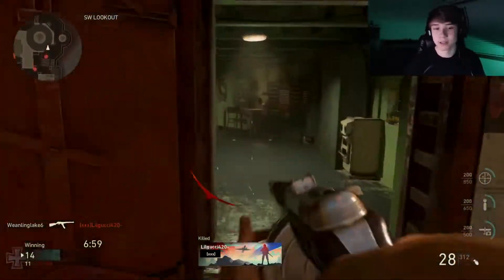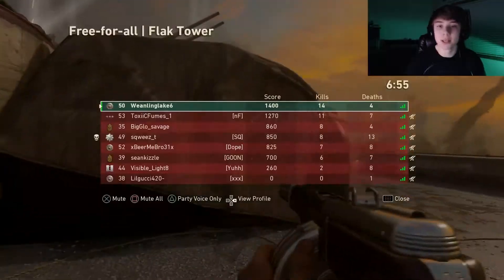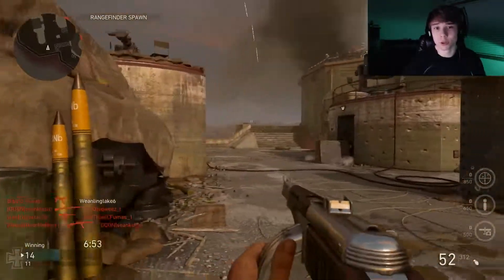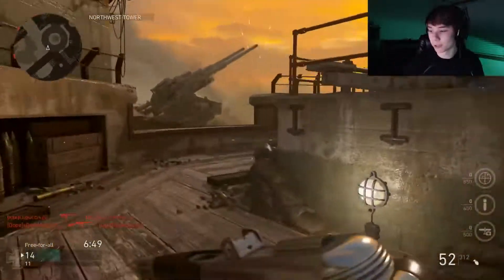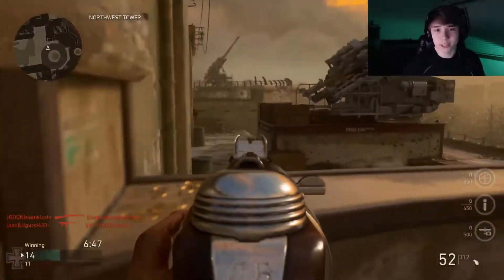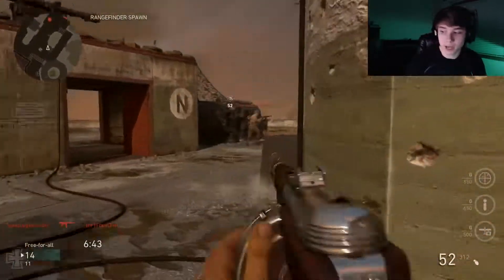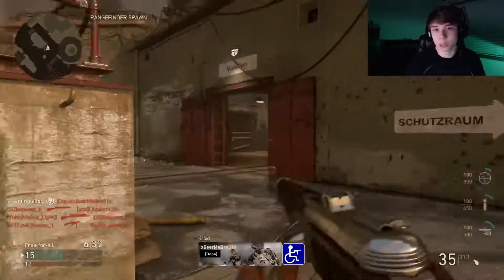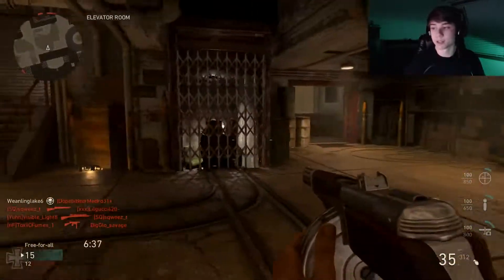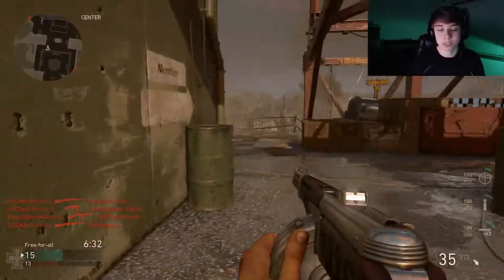Announcer voice levels — the announcer that announces like halftime or whatever, their voices are going to be lowered, so that's going to help because they're really loud apparently. And then the final thing that's pretty big is shotgun tuning. They're gonna nerf the combat shotgun, and then the sawed-off shotgun will get a buff. Just stuff like this, and obviously all the files for DLC 1 will be included in that update.